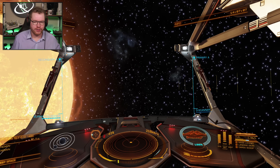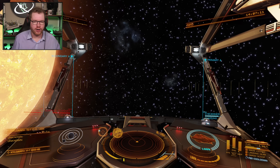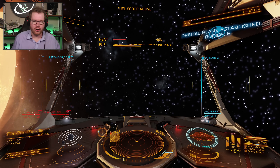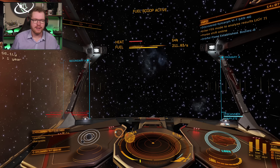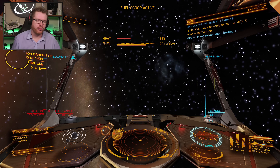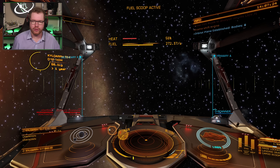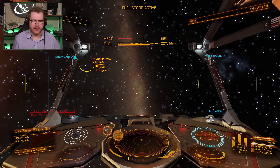We've arrived in a brand new system. The first thing we're going to do is use our discovery scanner — go ahead and honk the system. I keep an eye on the number of planets it discovers. In this case it says eight. If it only has one, you know it's only the star you're right next to and you don't even need to do anything further. If there is anything to scan, I'll just quickly open up my FSS scanner. And we're actually pretty lucky here, it seems.